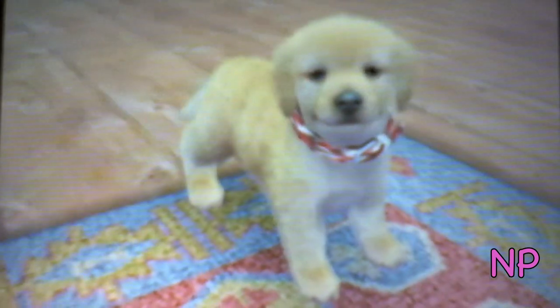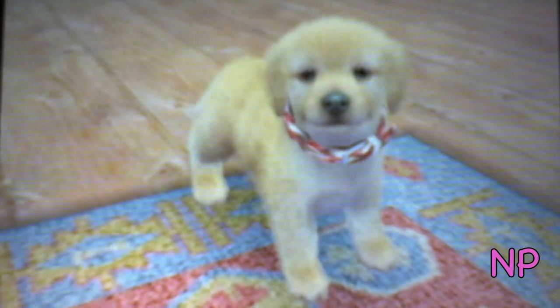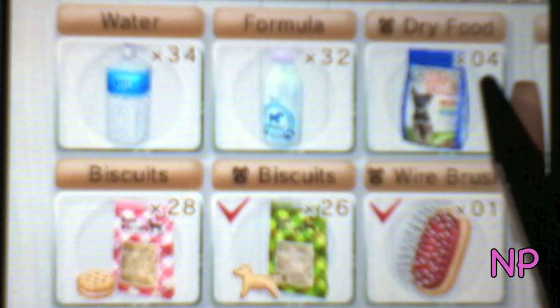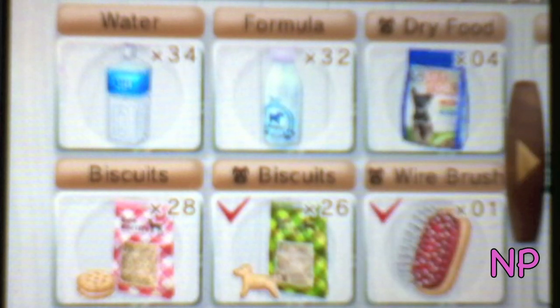He is just so adorable! This is all my supplies I have. I have water formula, dry food. There wasn't any other food because you'll have to unlock it once you play the game longer. And I have some biscuits, and a wire brush. I like the wire brush better than the regular brush because you can brush your dogs and make them beautiful faster.